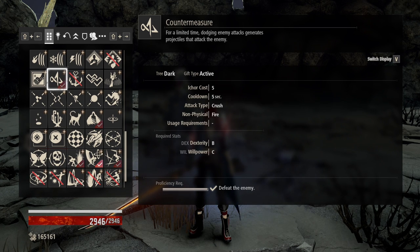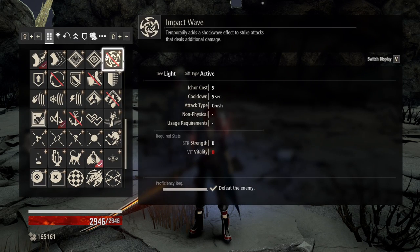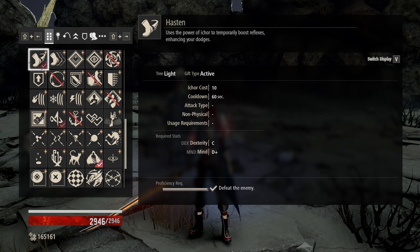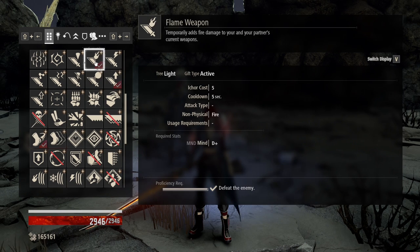Countermeasure is an amazing ability for this build, because as you dodge attacks it shoots projectiles at enemies. Since you'll be doing mostly dodging, this just adds to the damage of the build. Night Fog Veil is situational — it allows you to sneak up to enemies and backstab them without being detected for a few seconds, but you do have to act fast. Hasten is a way to further improve your dodges, mostly used for fights where you're getting hit too often due to the speed or range of the enemy. Adrenaline is our staple damage buff — keep that baby up at all times. Finally, keep whichever status on that you need based on the area you're in. Right now I have the flame one equipped.